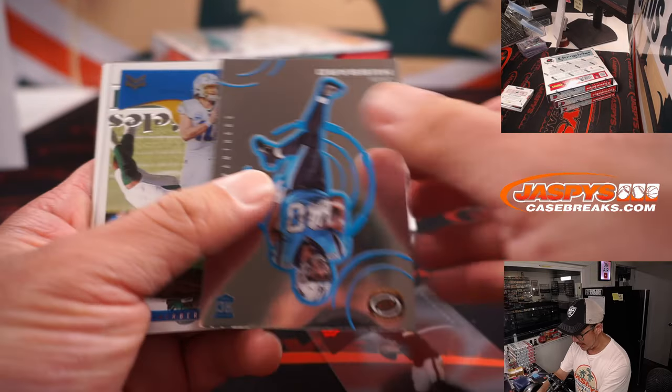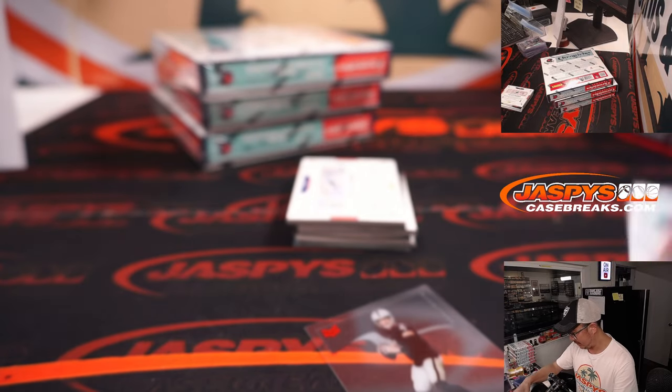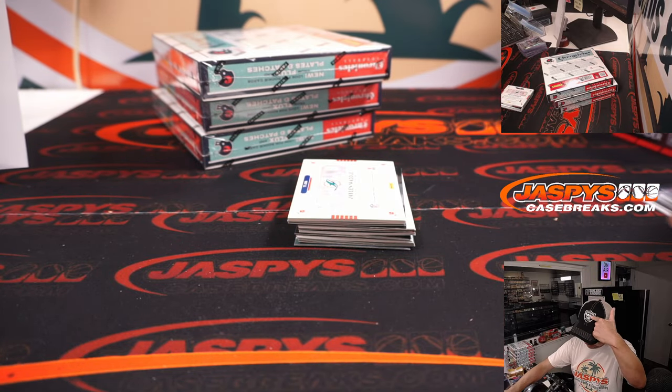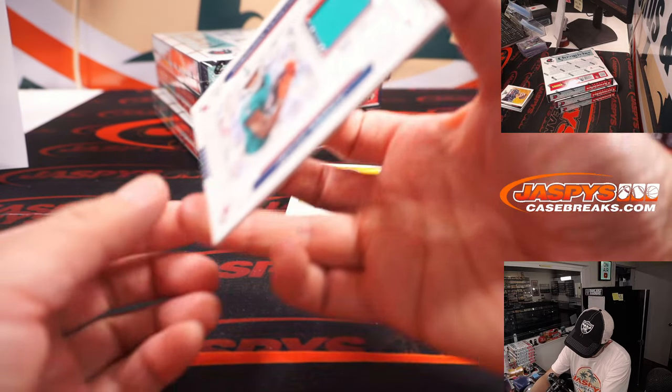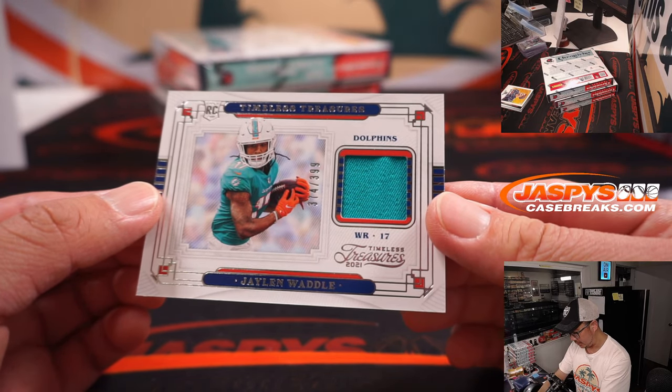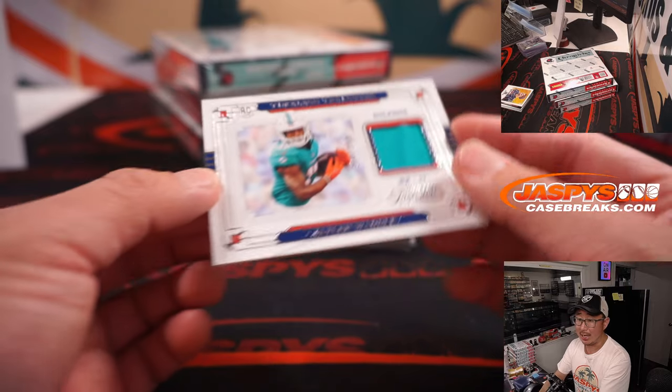Derek Carter, 199 — could be a big season for him. Raiders will be fun to watch, I think — my Raiders. And Jalen Waddell Relic, Timeless Treasures, 374 out of 399 — a piece of his jersey.